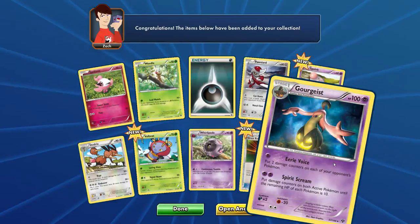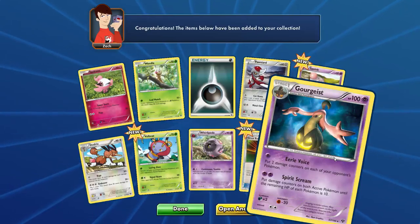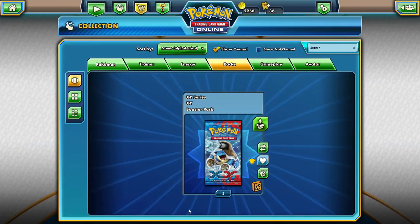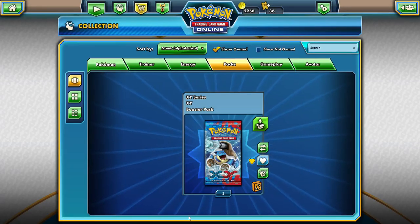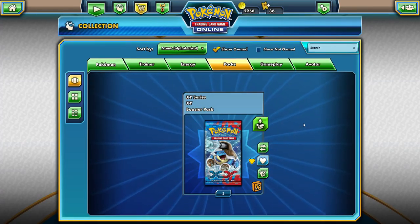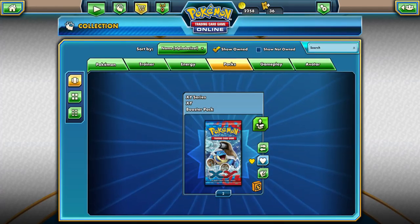In the past episode I was kind of disappointed with the Lapras we got — it was reverse holo, so sorry if I didn't say it. We'll see each other in the next episode — it will be the last episode for this series. Don't worry, there will be a third series and we'll probably open some random packs, not all the same XY. So next episode: two packs. See you guys, bye!